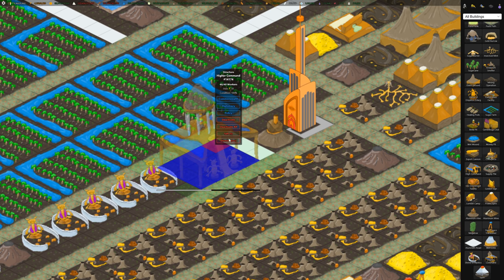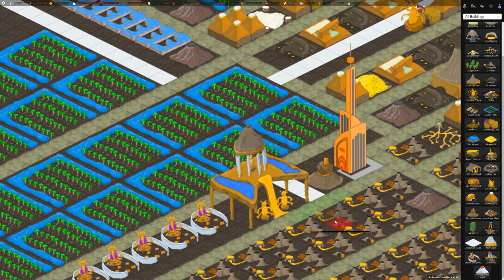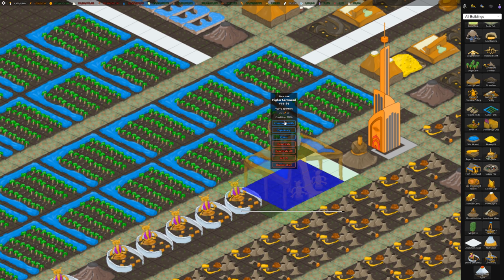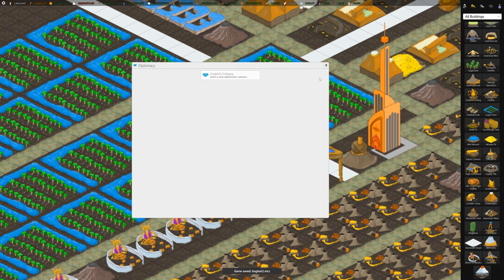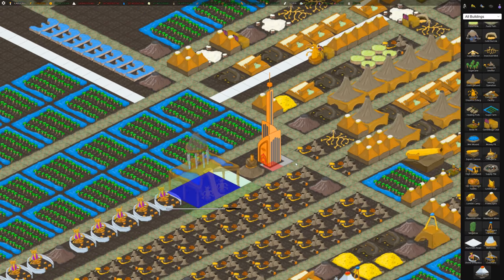Insectoid bureaucracy lets you build a new building called the Higher Command. It requires wood, water, a few other resources, as well as 5,000 civics. Once you have it you can declare independence, which I did once I hit enough civics. Then you have your regular Commonwealth menu with diplomacy and policies.